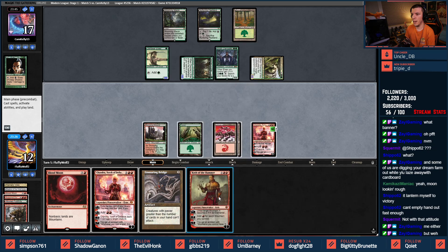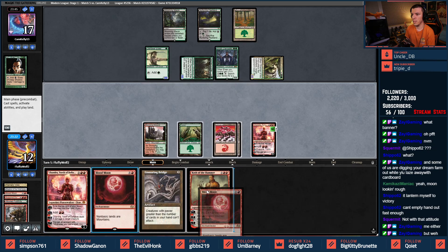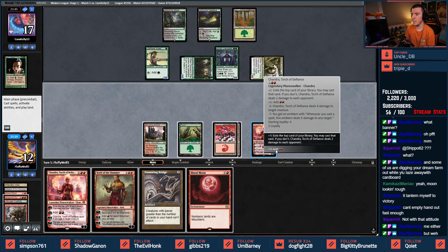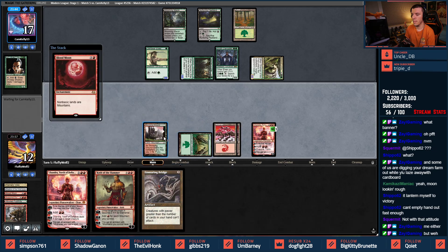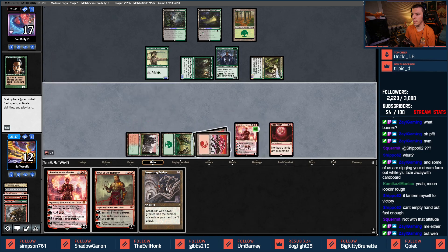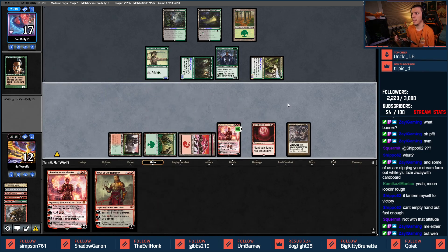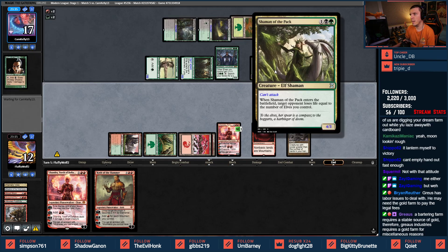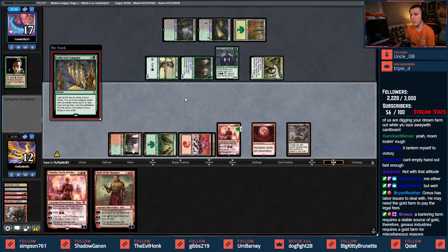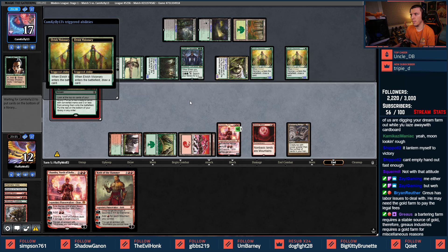One two three, play Koth — play Bridge or are we doing Bridge and Blood Moon? We're probably doing Bridge and Blood Moon. Start with Blood Moon, then Bridge, pass turn. We kept them off black by taking out the Elves of Deep Shadow, so we can't worry about this too much — although they could definitely just Coco it in on me.